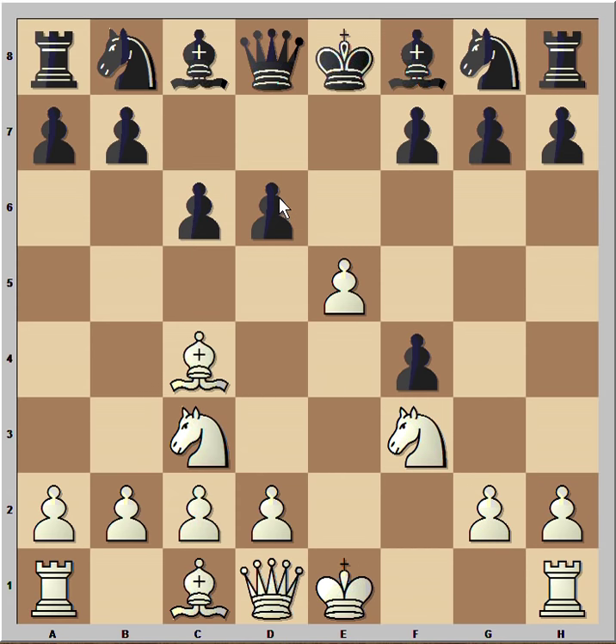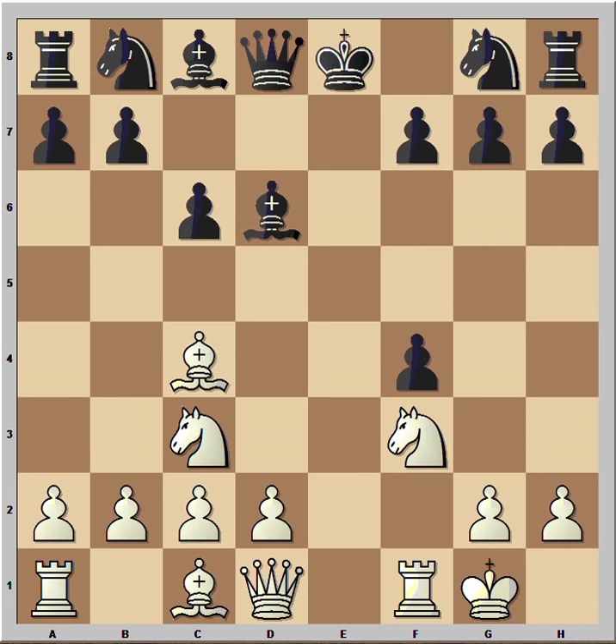C6 with the idea to play d5. That's why White captured on d6. Bishop takes and White castled.